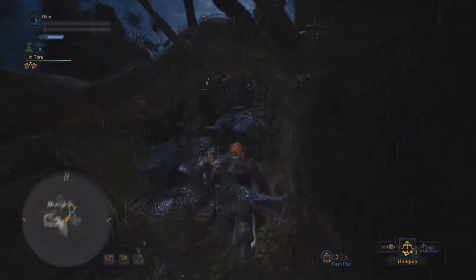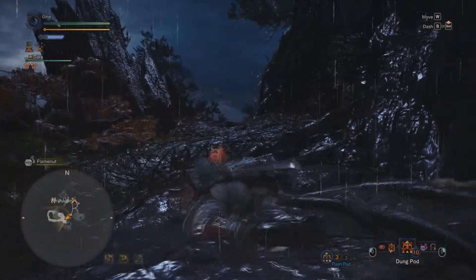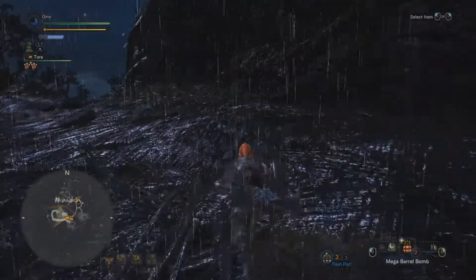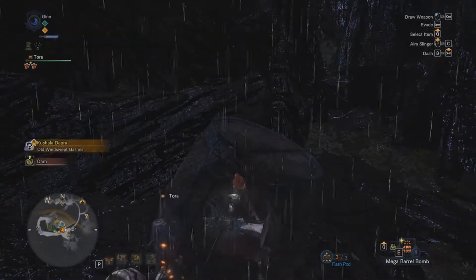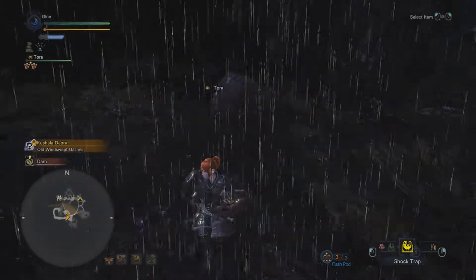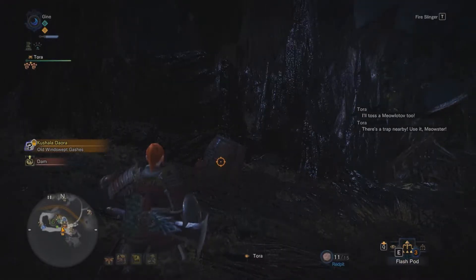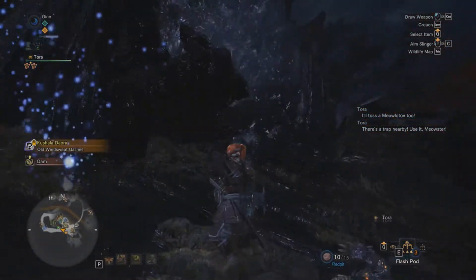Last but certainly not least, we've got the dam trap. It's up in the Rathalos and Rathian nest. To activate this one, you have to have the monster attack a specific part of the room, or hit it yourself with explosives. This one is especially good if you're battling a Rathalos, because Rathalos will often just sit in the nest and you can just wash him away.